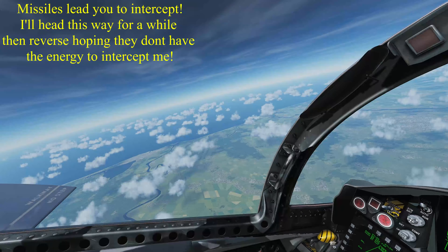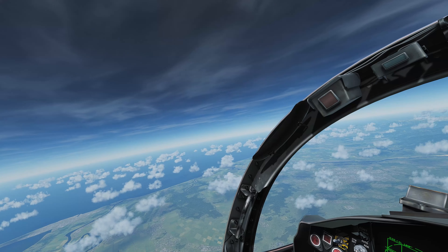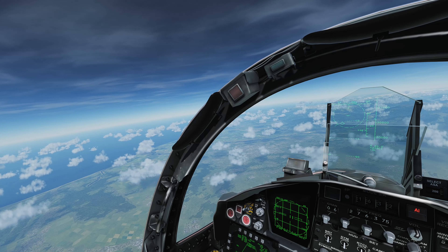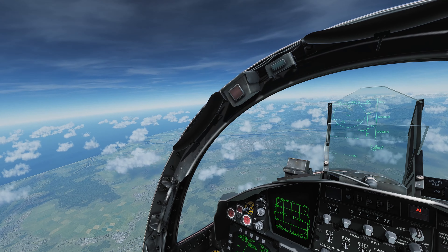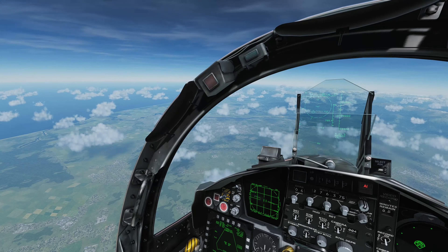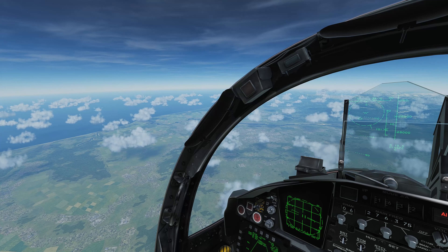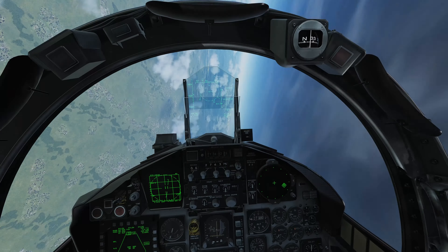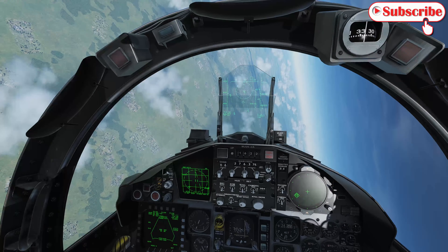We've set out a couple of missiles. The idea here is we lead off to either right or left, because if he launches back on me, the missiles lead you — they're going to be hoping to meet you out in front somewhere. If we go this way for a while, you can see the circle on the radar warning receiver telling us he has launched a missile on us. It will be flying to meet us out ahead, so get it out there and give it plenty of time.